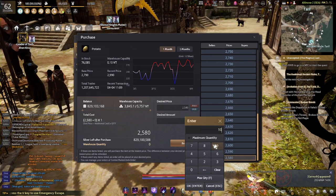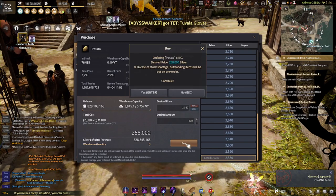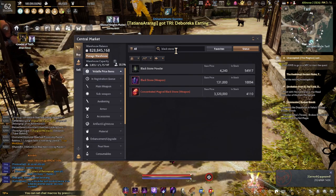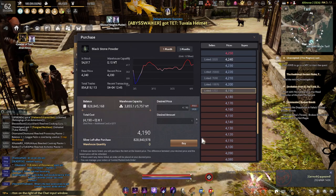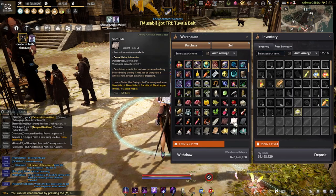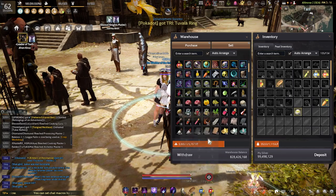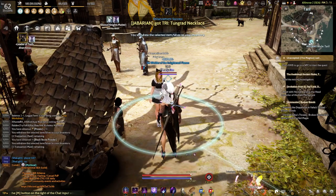I think maybe 120, maybe 200. And you need black stone powder — one black stone powder. Send to worker in Velia.